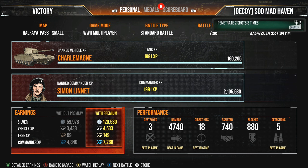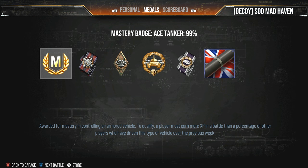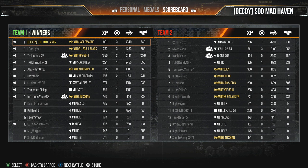I couldn't see anything with the fire in my face. And once again, 120,000 silver made, 4,740 damage dealt. First class mastery badge, 73.28 — jumping up by 2% inside the matches inside this tank.